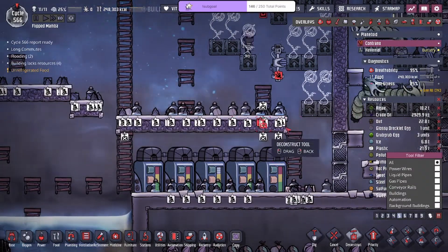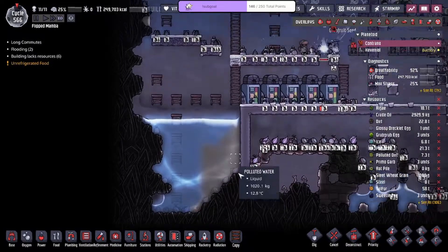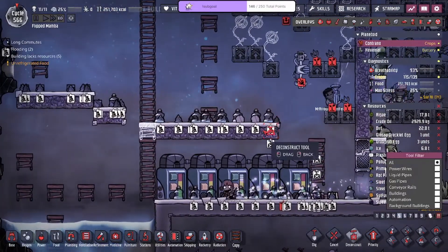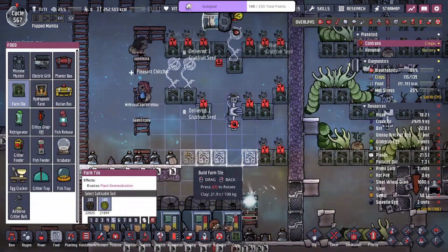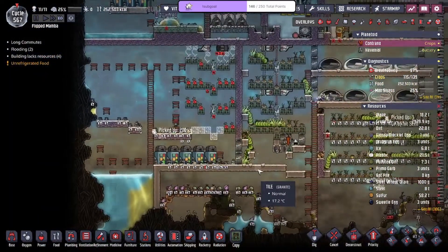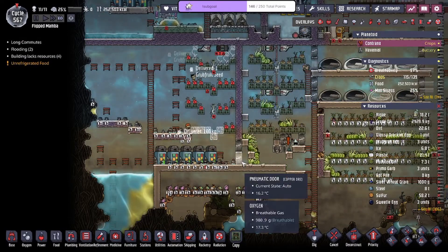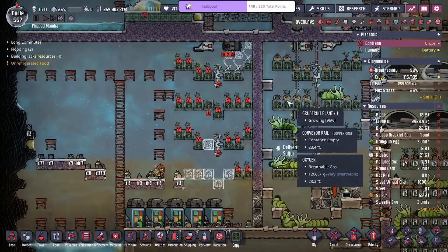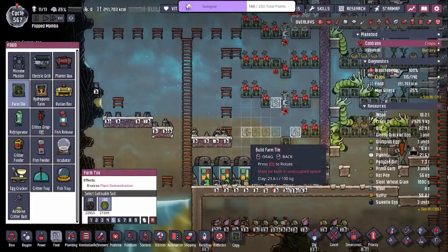We've got to slowly remove the insulated tiles here so we don't have to sweep additionally. We get rid of this, get rid of that, and then this becomes a flat setup except for that going down to here. Imagine a flatulent dupe starting an explosion in the magma area — that's the exact reason I don't take flatulent dupes. If they just let one rip, it's gonna be a bad time.